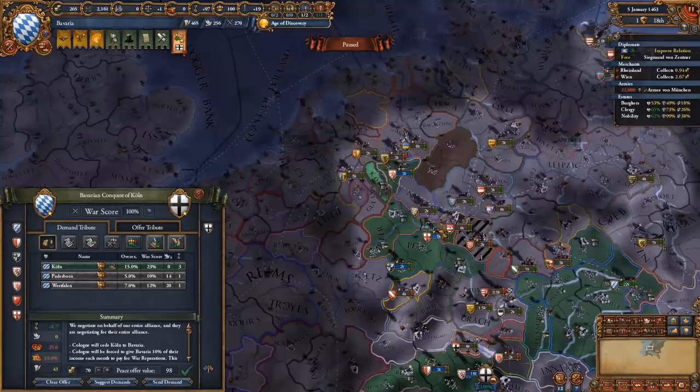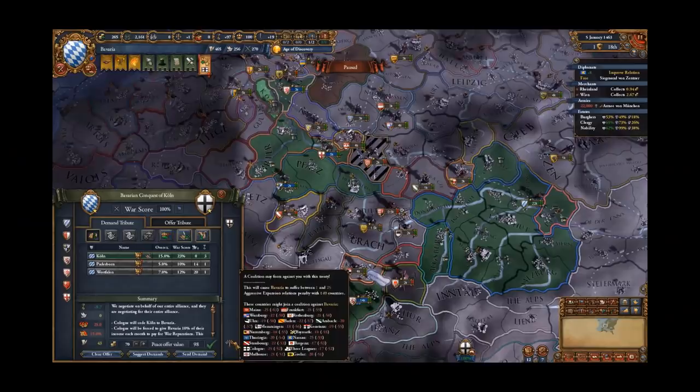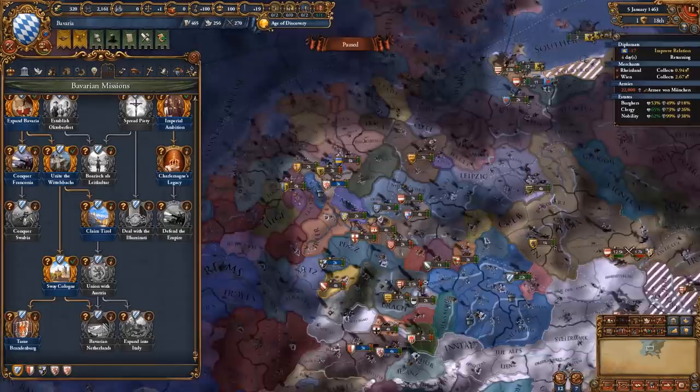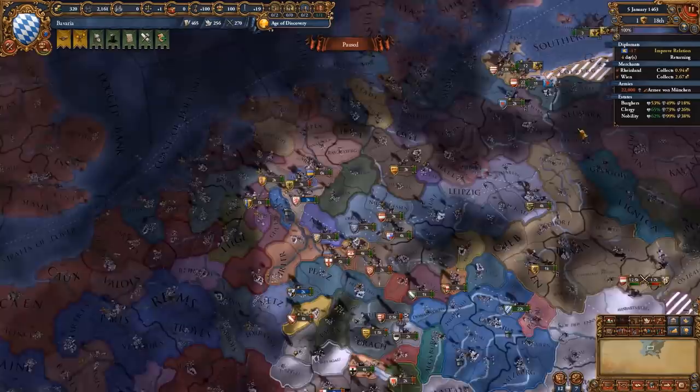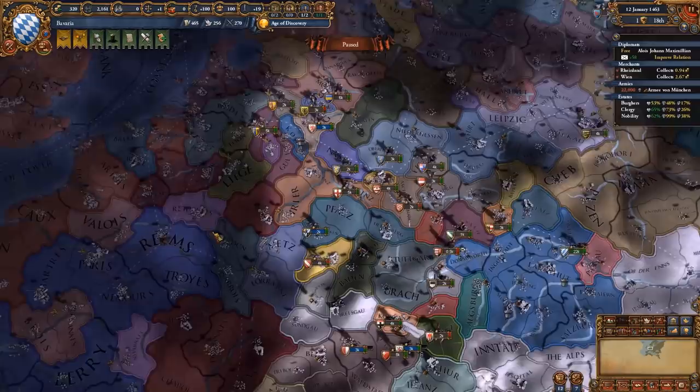After waiting long enough, we managed to bring the potential coalition to manageable levels since most of those nations we already have a truce with. We take the city of Cologne. Now we can do our next mission - the Sway Cologne mission. That means we got the PU restoration CB over Brandenburg. Brandenburg is actually very easy to take right now, but we're going to be improving relations with them first. Hopefully that gets us an alliance, which in turn means about a 15% chance of getting the inheritance ourselves.